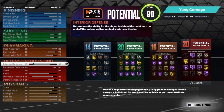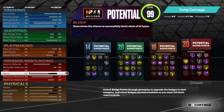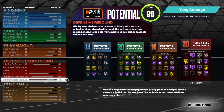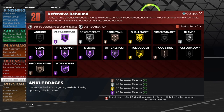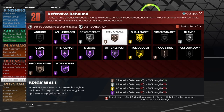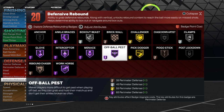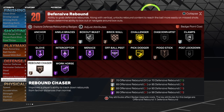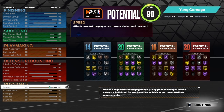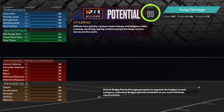Let's check out the defense. You have low interior defense, perimeter defense is 90, steals is 99 giving you hall of fame glove, nothing on blocks, 31 on offensive rebound, and defensive rebound is 75. You have 20 defensive badges — no anchor. You have ankle brace on hall of fame, box out beast on silver, brick wall on gold, challenger, silver clamp, bronze pogo stick, gold pick dodger, hall of fame off-ball pest, hall of fame menace, intercept on hall of fame, glove on hall of fame, rebound chaser on bronze, and workhorse on hall of fame. Speed is 80, acceleration is 80, strength is 74, vertical is 78, and stamina is 80.